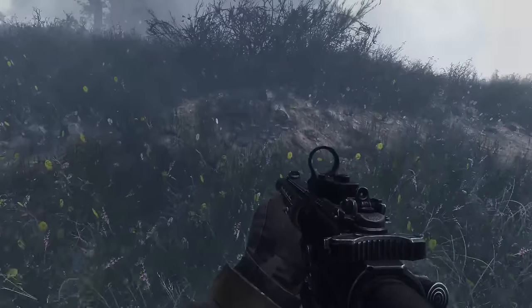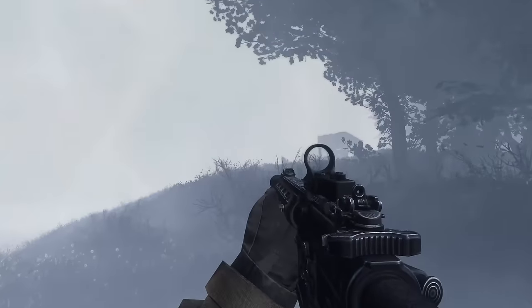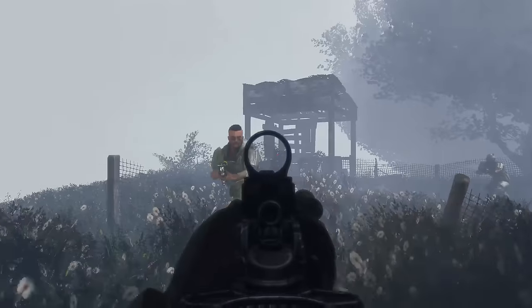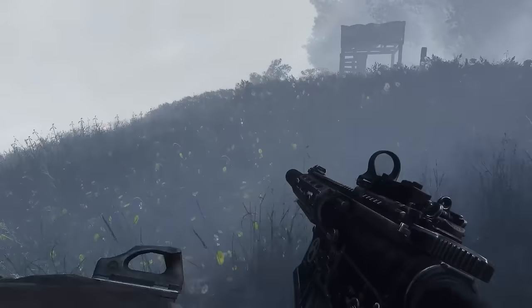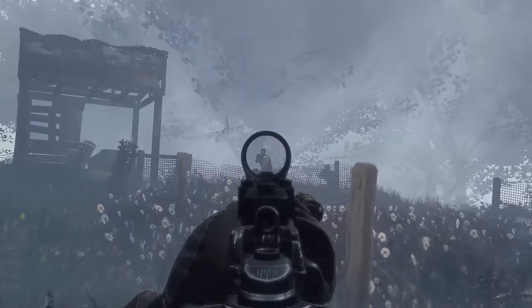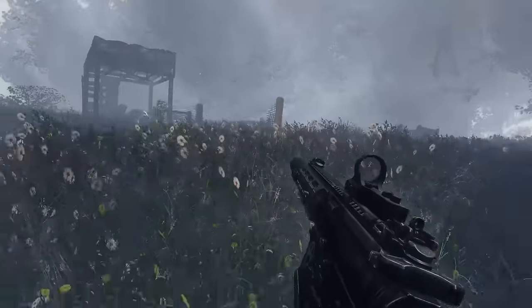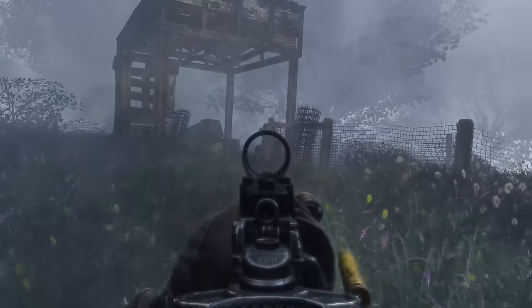This is the one that does have a flashlight — you can't really tell too much right here because it's a little foggy, and flashlights don't clear fog in Fallout 4 all that well. The technology is not there. There are only two enemies left, so we'll finish them off. As you can see, this thing sounds like a laser when you're firing it quickly with the suppressor.